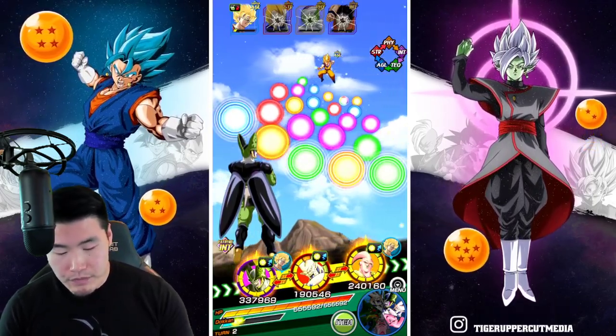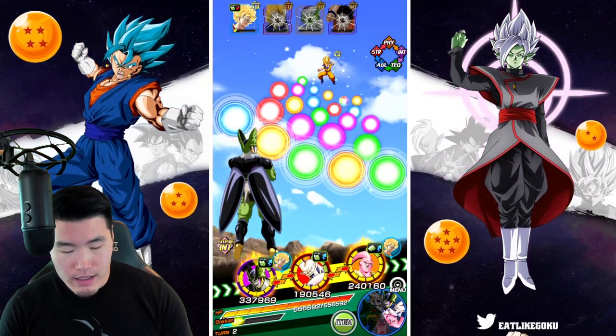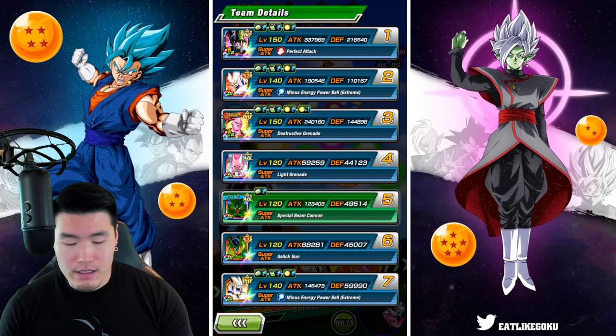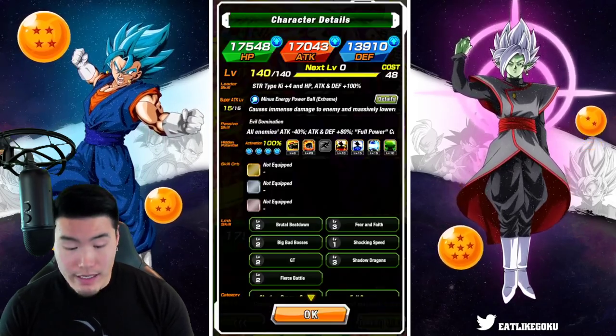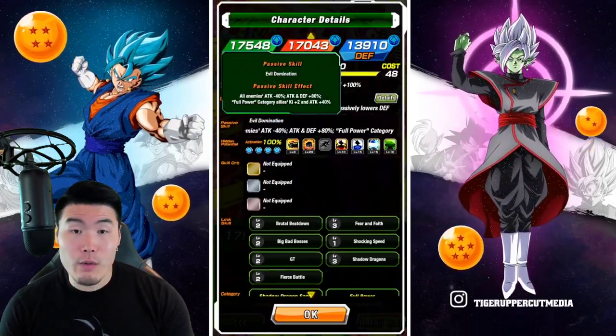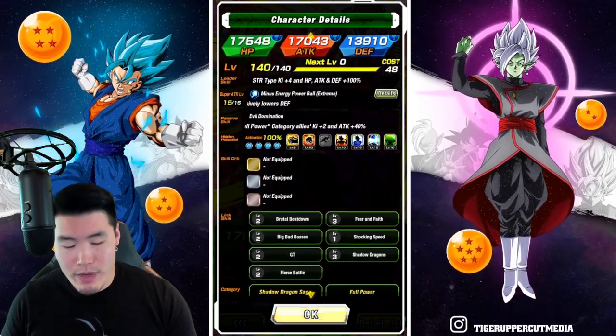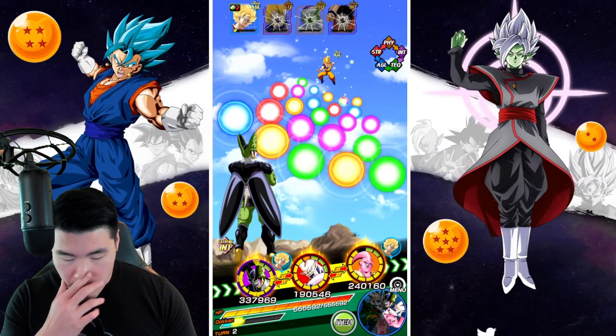Now on this rotation, I think I'm gonna leave the STR Omega, because he is just great for debuffing the enemies — he reduces all enemies' attack by 40%, which is why we brought him. So yeah, we'll keep this rotation here.